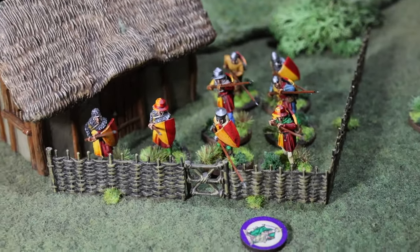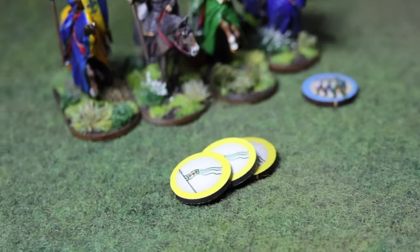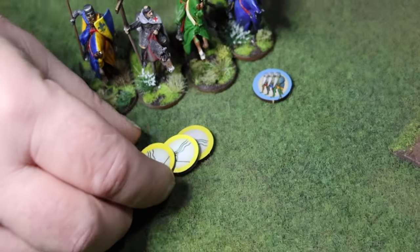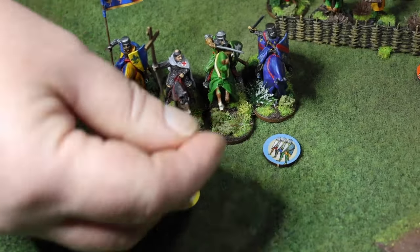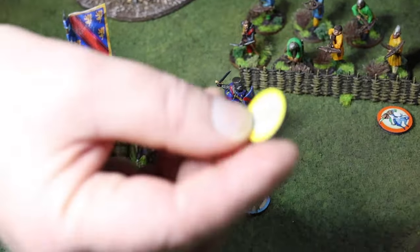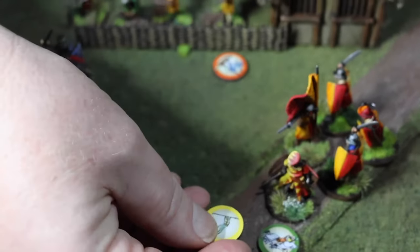Those are your action tokens. We also have command tokens - these yellow ones. The better your commander, the more they will have. Most units can only do one thing in a turn, but they can be ordered to do extra things. This commander is the best - he's got three. He has to use at least one on himself, so if he's moving or attacking, that's one spent. But with the two remaining, he can order any unit within his command bubble - 12 inches because he has a banner - to do an extra action by spending one command token. There is a roll to see whether they comply, and more experienced troops are more likely to do so - you roll a D10 to see if they pass the order.